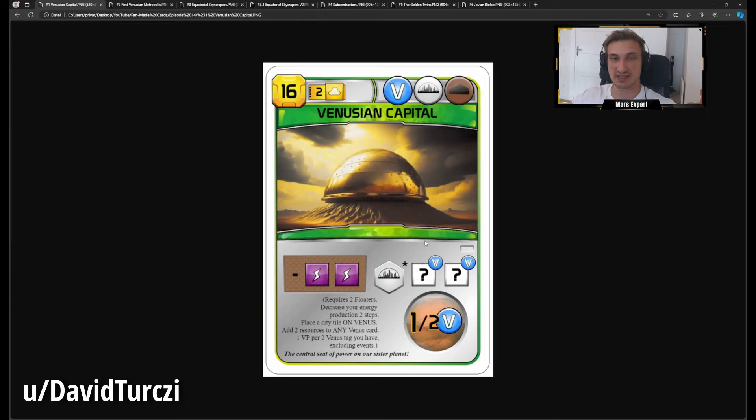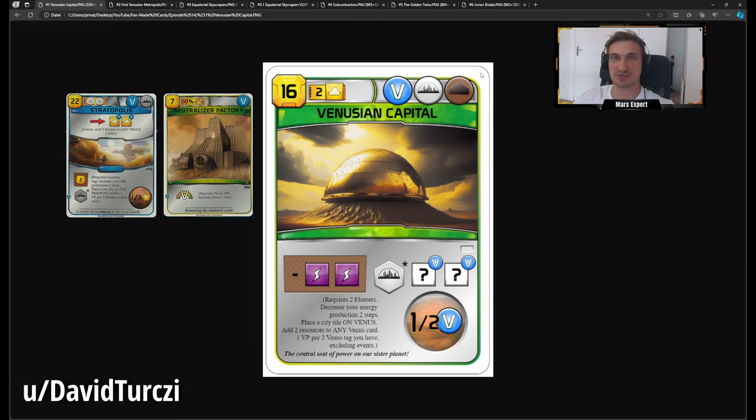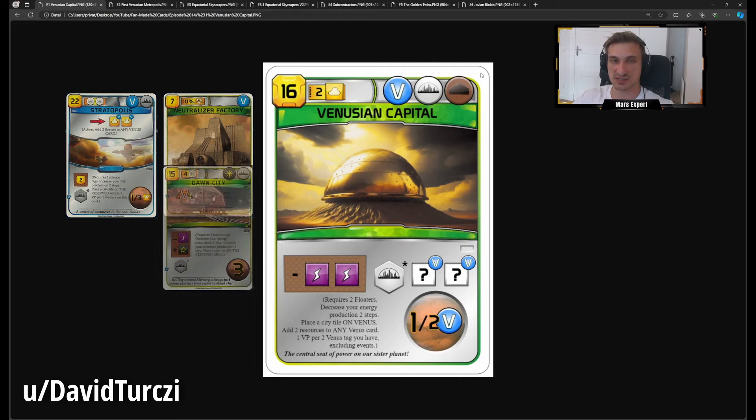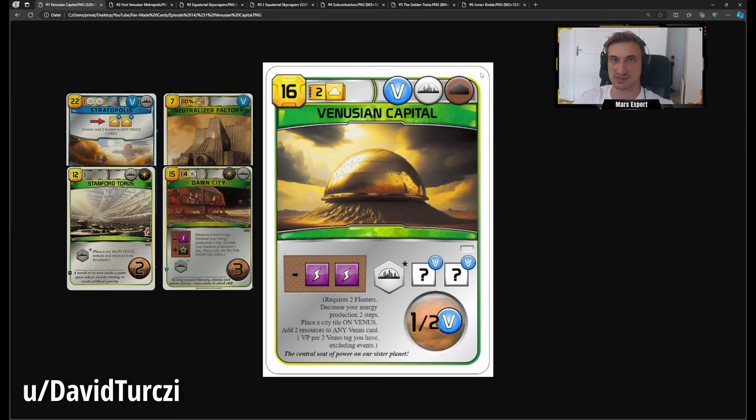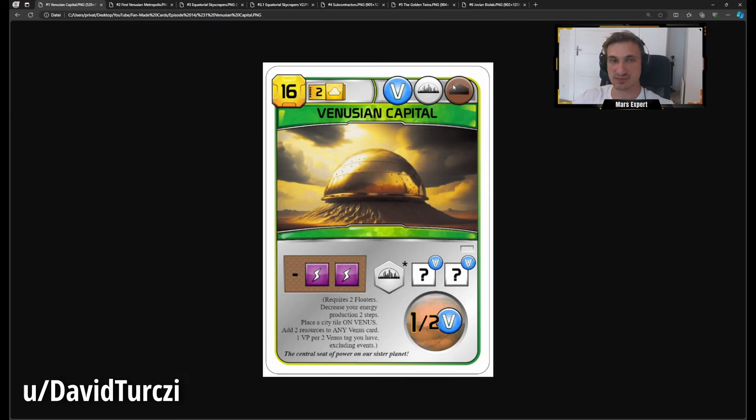I think it's too expensive. On top of that, the building tag doesn't make sense thematically, because building tags indicate you're building something on Mars. If you look at all Venus cards and off-Mars cities — none of them have a building tag, even though you're building something. The building tag specifically means construction on Mars, like Dawn City, Stanford Taurus, or Phobos Space. So having a building tag on a Venus city doesn't make sense.